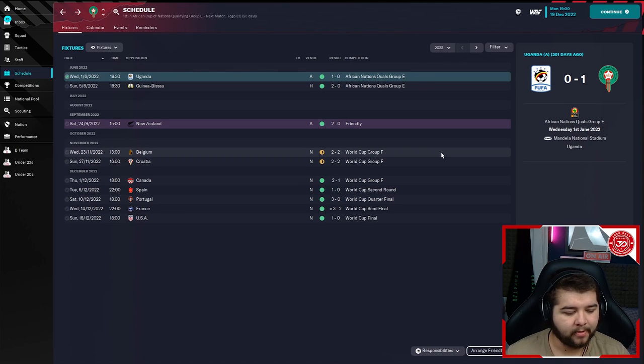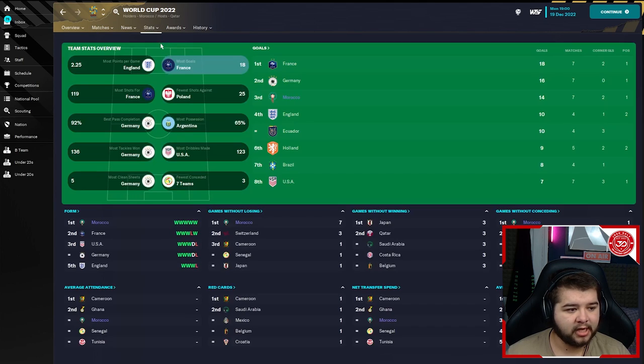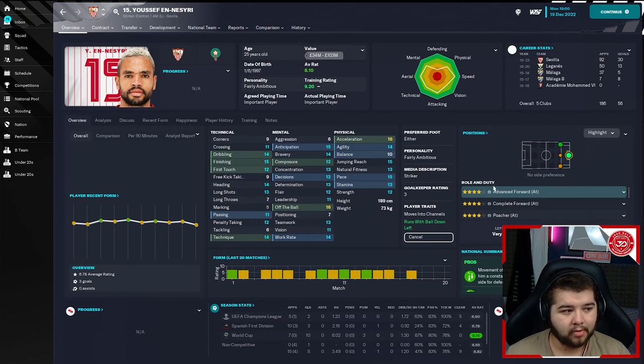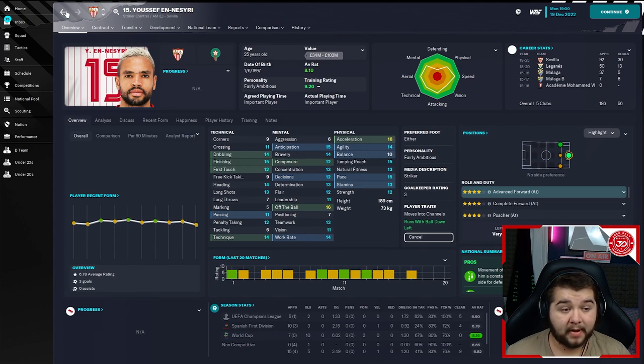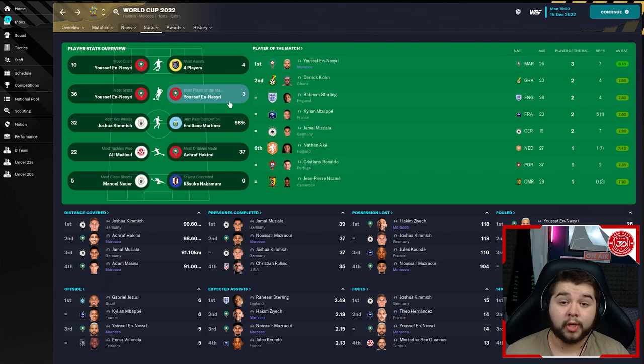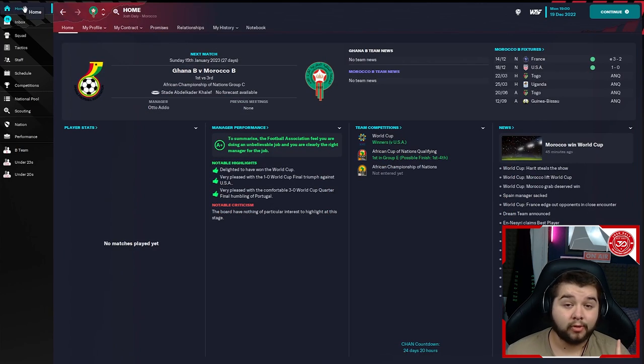Let's have a quick look at the World Cup final stats — team overview. We were the third most for scoring goals, which is quite impressive. Looking at the players, our striker actually beat Mbappé for the Golden Boot. He's got four-star ability — quite a good player. He had the most shots and the most Player of the Match awards. What a tournament from him. He's done decent in the Spanish division as well — what a player.